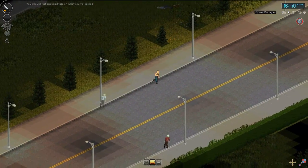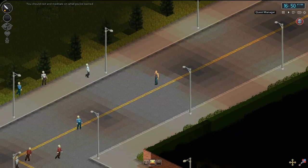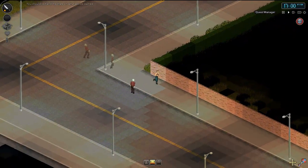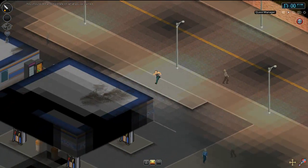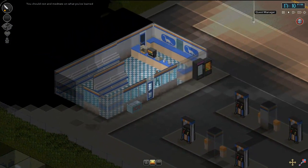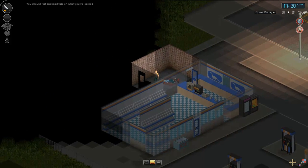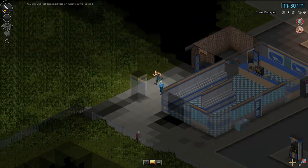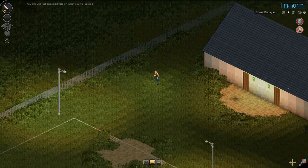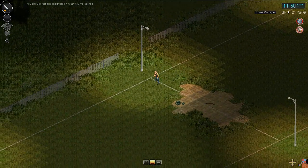I can still sprint, but not for much longer it seems. We do have them sneaking up behind us. Can we actually jump over this? No, we can't. Shit! Okay, a building — gas station. Please let there be a back exit. There is a fence — hopefully that will slow them down a little bit. We've got a football field. This fence is familiar though, so I am hoping that we find home extremely soon.